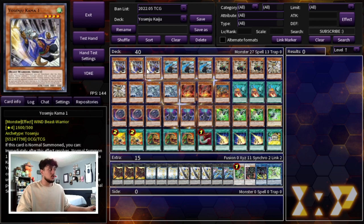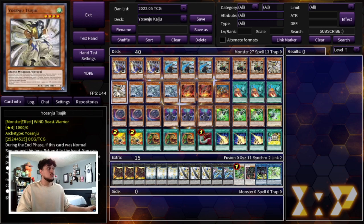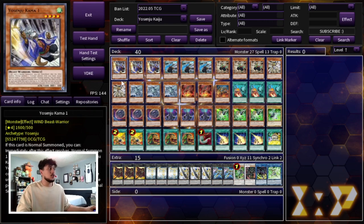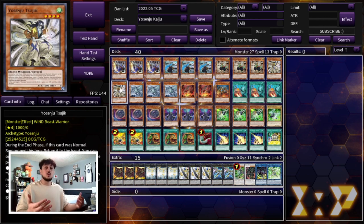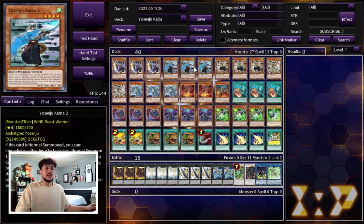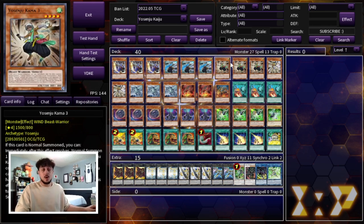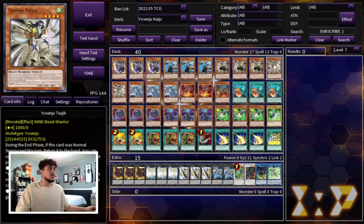Then three Yosenju Kama Two and three Yosenju Kama Three. You have to be playing three of each — these are the most important cards in the deck. Kama Three gets you to Kama Two or Kama One, and they all normal summon each other out. I'm also playing two Yosenju Sujik. Sujik is very important because it boosts all your Yosenju monsters' ATK. Kama Two is 1800 and with a Sujik that's 2800; Kama One becomes 2600 with a Sujik. So you need to be playing double Sujik — Sujik is the one you always search once you get your core three in rotation.